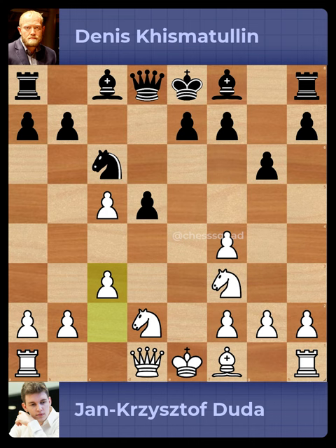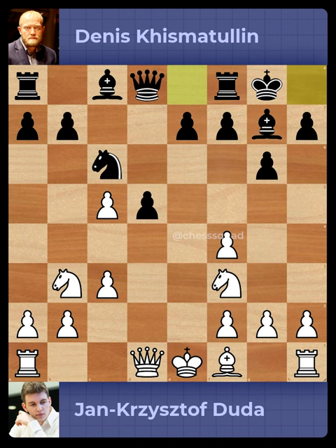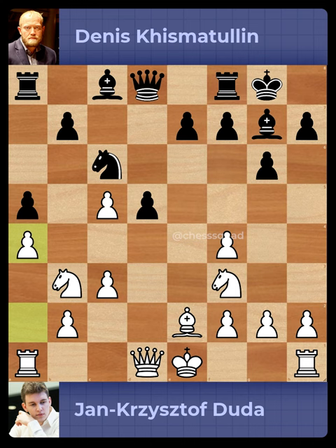Bishop to g7, Knight to b3, King-side castling, Bishop to d2, Pawn to a5, Pawn to a4, Queen to c7.